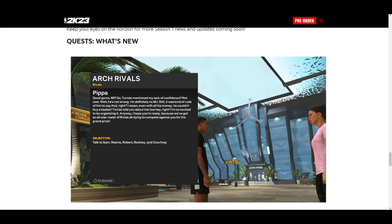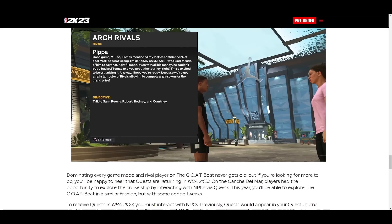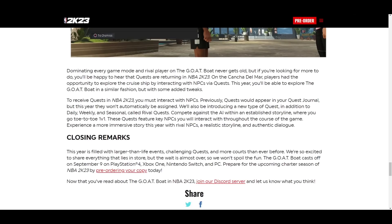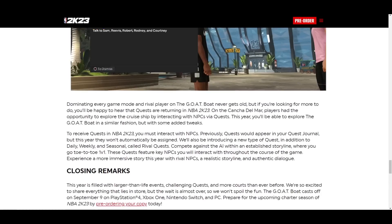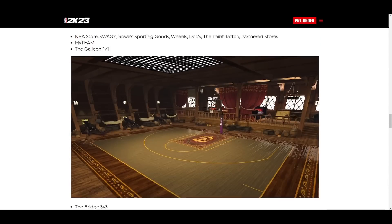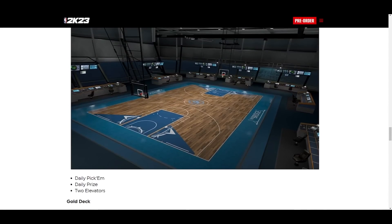Under what's new, they say Arch Rivals — so this is pretty much new quests. They got new quests. I don't really want to spend too much time on the quests. You guys can click the link in the description if you want, but look at these courts though.